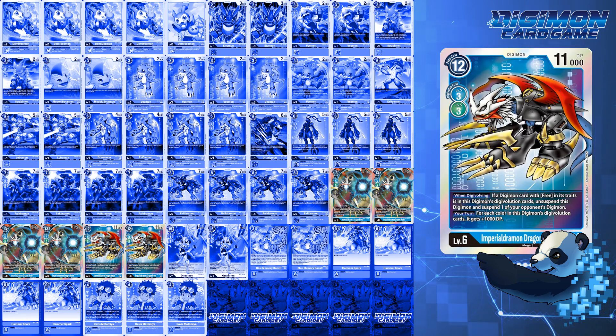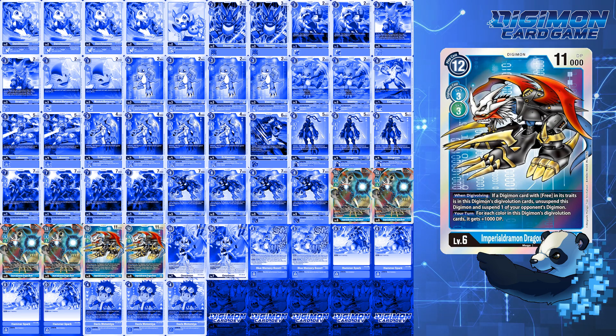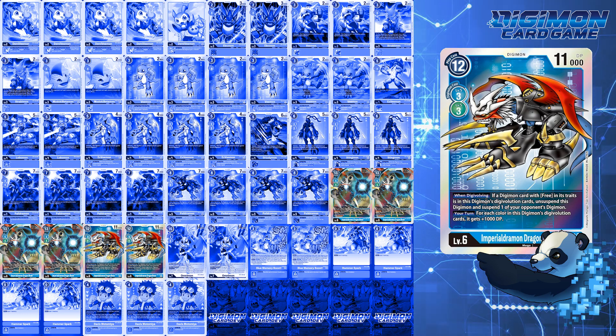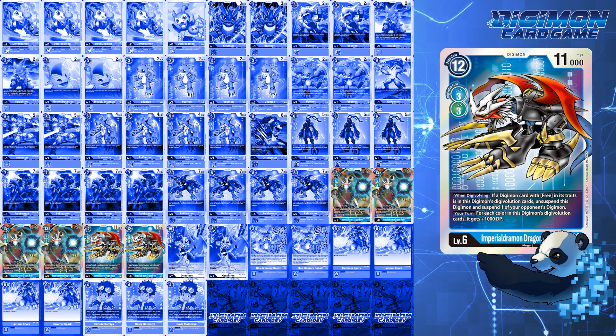EX1 Imperial Dramon is similar, but you only get to unsuspend one of your Digimon and suspend one of your opponent's — that's a potential guaranteed pierced security check. Adjust the ratios how you feel; you might find 7 Imperial Dramon is better.